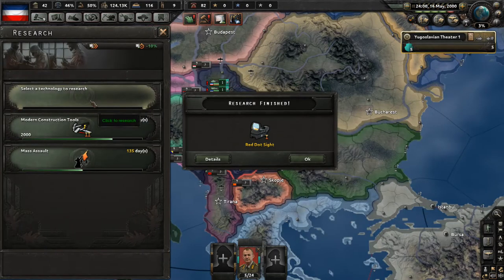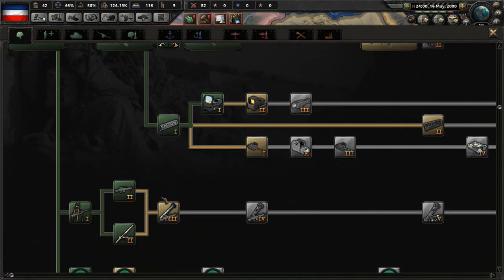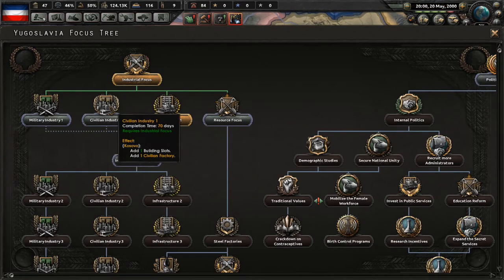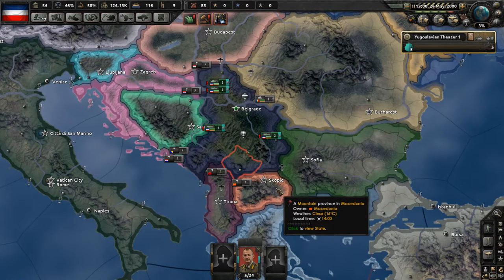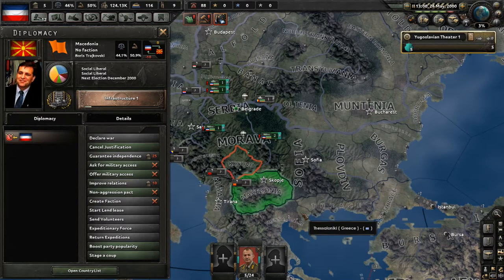Red dot sight 1 is finished — let's select a new technology. We're not going with the holographic sight, that's too far ahead. I'll go with modern support weapons, that's very helpful. Infrastructure has completed, so let's move on to civilian industry 1. Since we have 54 political power, I'm going to right-click on Macedonia and begin justifying our war goal against them — it'll cost 49 political power and take about 245 days.